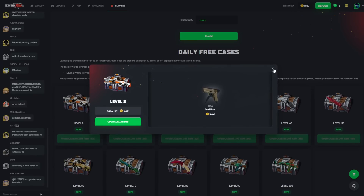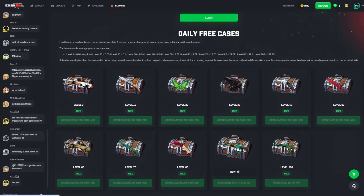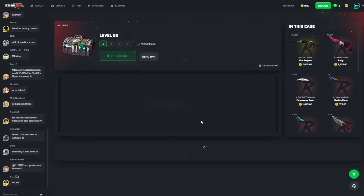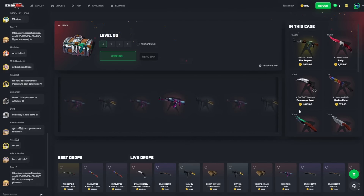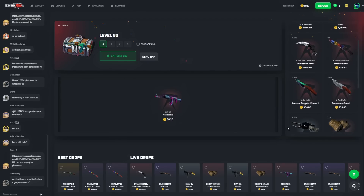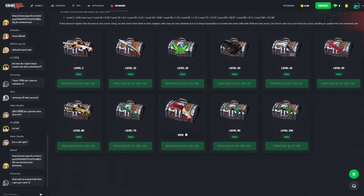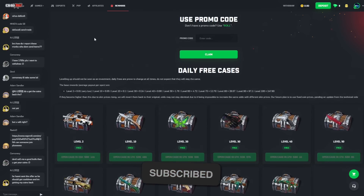That was really close to an AWP Asiimov! When you level up on CSGORoll you can get daily cases every day. I'm level 90 so I get pretty nice skins every day by opening the level 90 and level 80 cases. I've gotten the AK-47 Neon Rider, Huntsman Knife Marble Fade, Damascus Steel, Gamma Doppler many times, and much more.